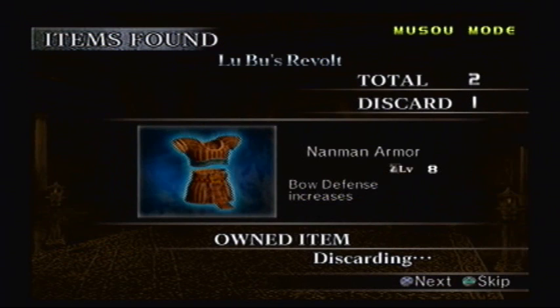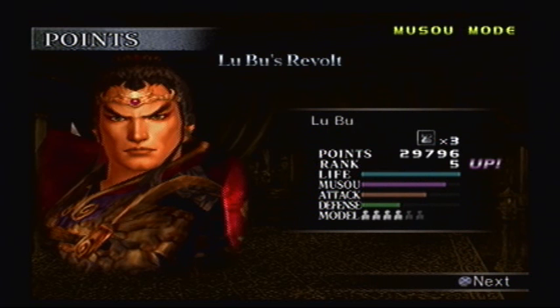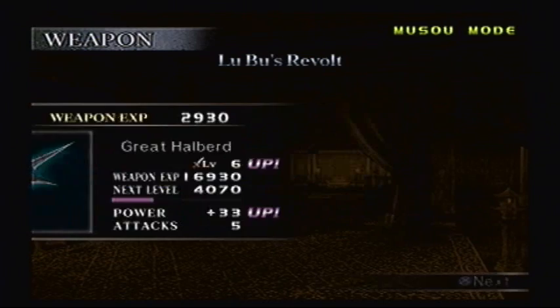Alright, let's see what we got. Tiger Amulet? Crap. Diamond Armor? Crap. And we upgraded to rank five — can still only take three items, though. Great Halberd's at level six! Fantastic!